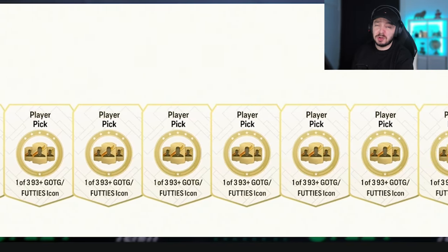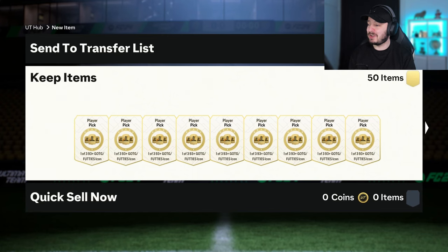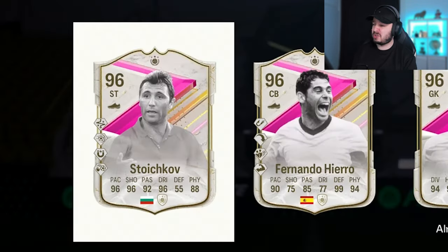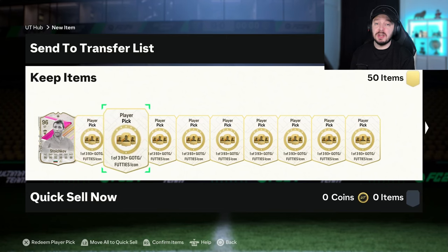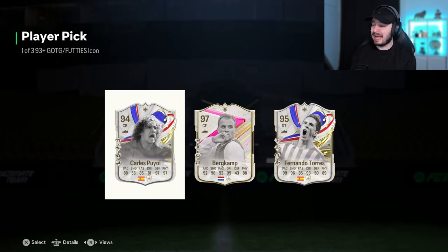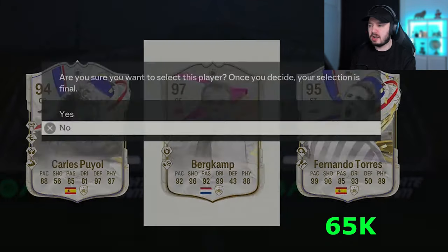We're starting with the icon picks, even though they're more expensive to make. The best players in there are less expensive than the ones in the 92-plus picks. We start off with a Storchkov. Since we have Cruyff already, I will take Storchkov — they're roughly around the same price anyway. And I'm gonna skip one every time, that's how you need to do it. Here we take the highest rated, even though Taurus is like double the price of Bergkamp. He's not gonna play anyway.